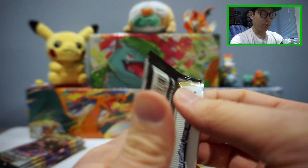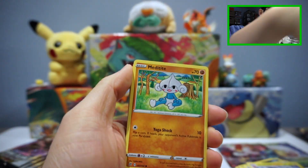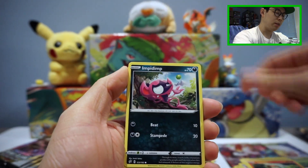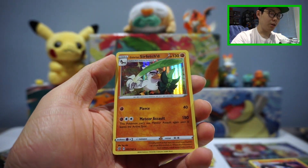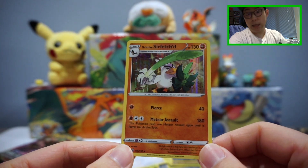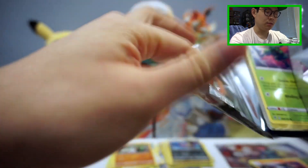Cinderace VMAX pack coming up. Cinderace packs have been pretty decent. Meditite, Milcery, Growlithe, Impidimp, Bunnelby, Hattrem, a Pokeball, Lampent Reverse Holo, Mandibuzz rare — don't think I have that yet — and a Holo Galarian Sirfetch'd. I think I have like three of those guys. I don't need that many. We have five packs left, ladies and gentlemen. That was a Rillaboom pack. Come on, give me a Boss's Order — even if it's just a Holo or a Reverse, I'd be happy with that.